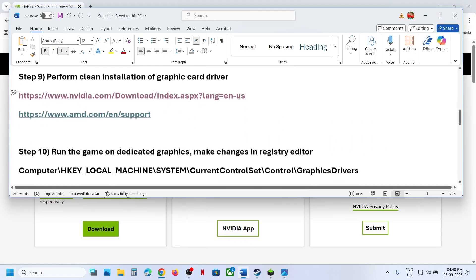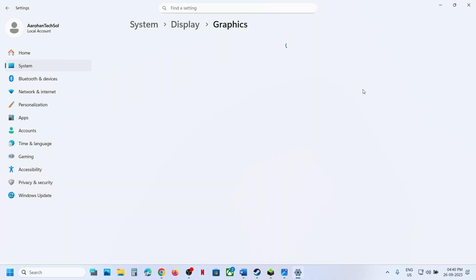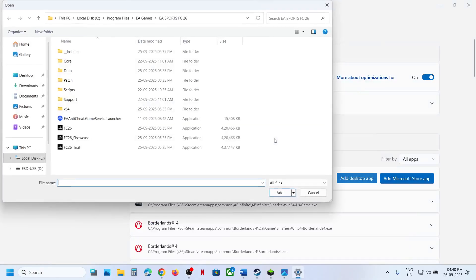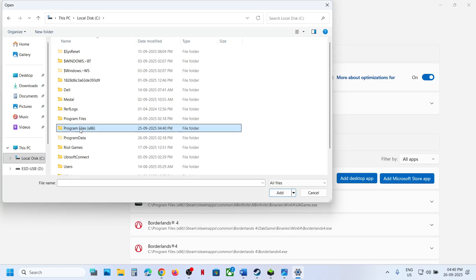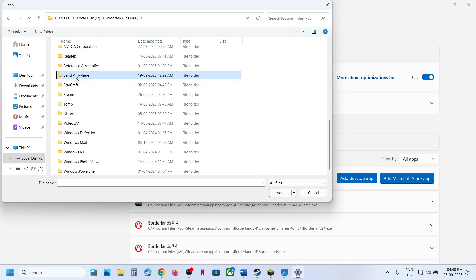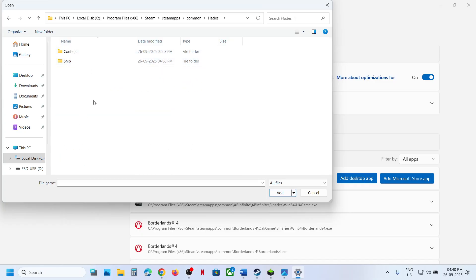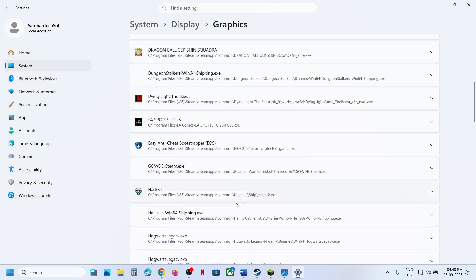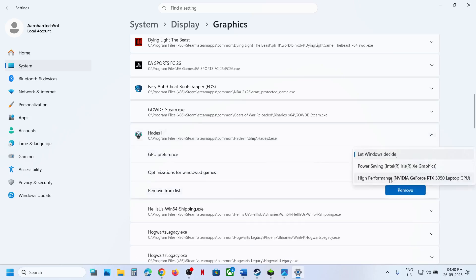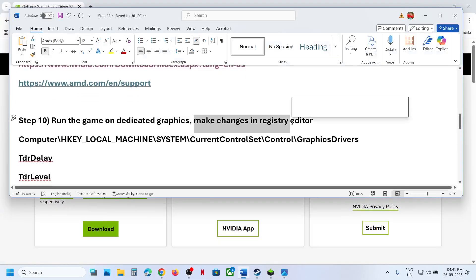After the clean installation, restart and launch the game to check. The next step is to run the game on the dedicated graphics card. Type 'Graphics settings' in the Windows search box, click Add desktop app, go to the game installation folder, navigate to C drive > Program Files > Steam > steamapps > common > game folder, select the game exe file, click Add, then select High Performance and launch the game.